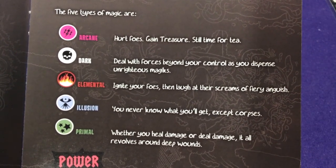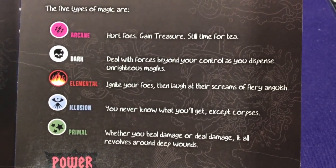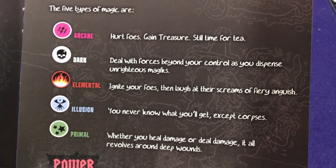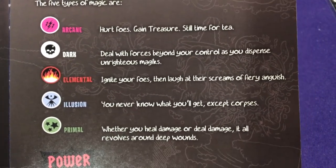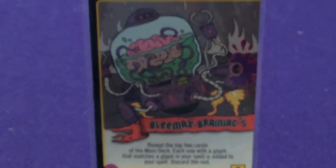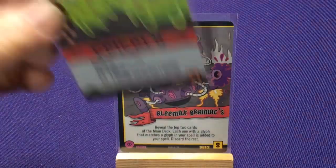Dark cards usually let you do tons of extra damage, but it costs you. Elementals usually do a lot but maybe less damage — or they'll have really big effects. Illusions let you play around with swapping cards out or moving things around. Primal likes to do stuff about healing or doing damage to multiple characters. Generally the glyph itself doesn't do anything on its own, but it is referenced in different cards.